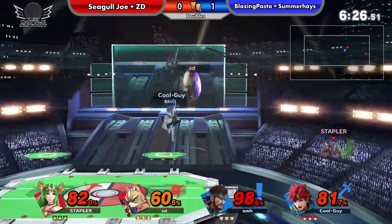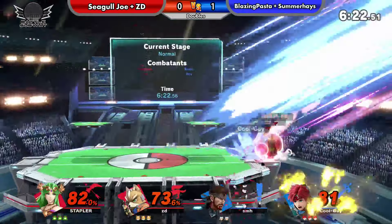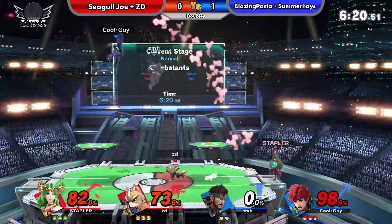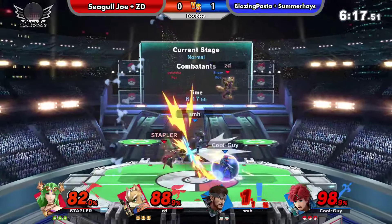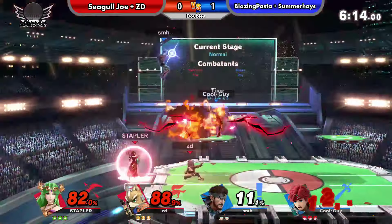They're getting some nice off-stage plays. There it is! But he killed his teammate with that. He shielded the forward smash. We got the edge cancels. There's one thing Seagull Joe knows his way around — all those edge cancels. Blue team is just killing themselves.